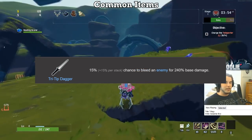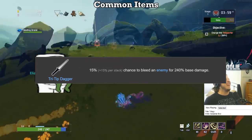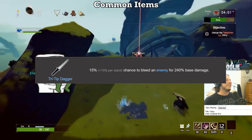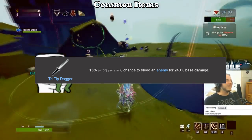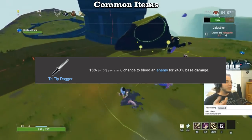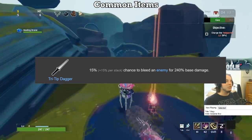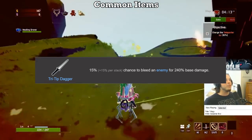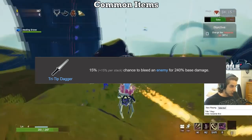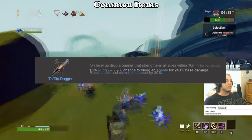The Tri-Tip Dagger is still going to be a B for me. The bleed is okay at earlier stages but absolutely falls off past the first loop. DOTs cannot crit, and this is due to them dealing damage based off your base damage instead of total damage. All other on-hit effects now scale off total damage, meaning their ceiling is much higher than base damage procs. Also like crit chance, going over 100% bleed chance provides no benefit. So due to the damage being okay early on, I'll give the Tri-Tip a B.